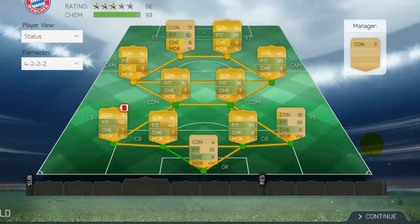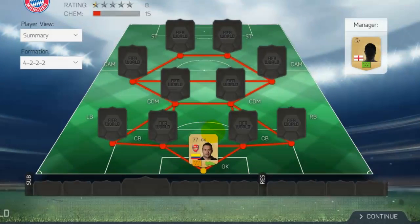This team has pace, dribbling, strength, heading, defending, passing, skills, and especially the flare trait. I apologize for the red card and the low fitness and for the chemistry — it's low because I didn't make them all in the 4-2-2-2 formation. But yeah, let's start.